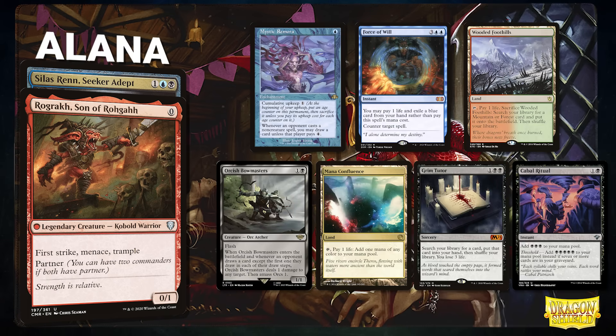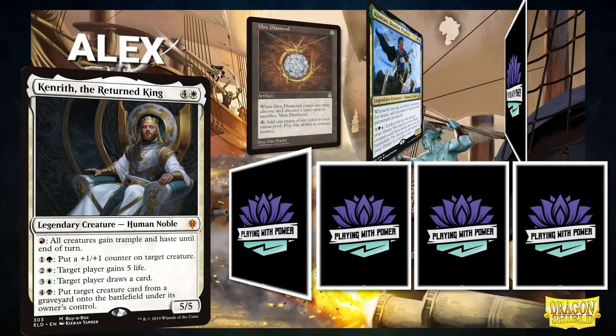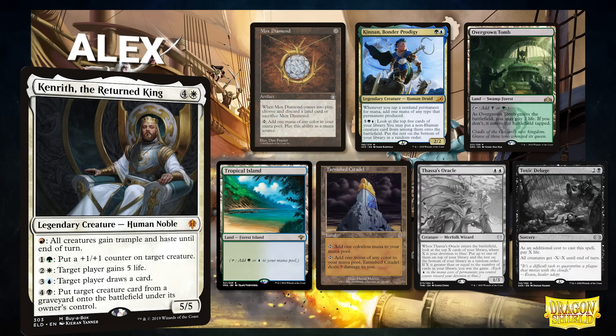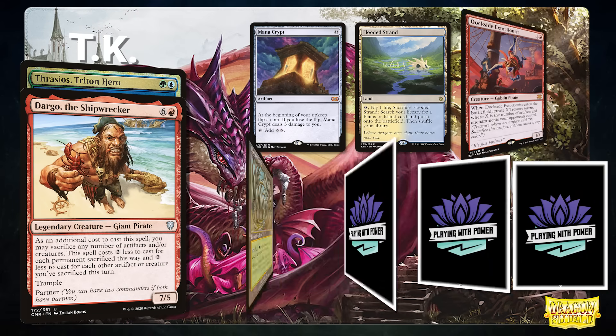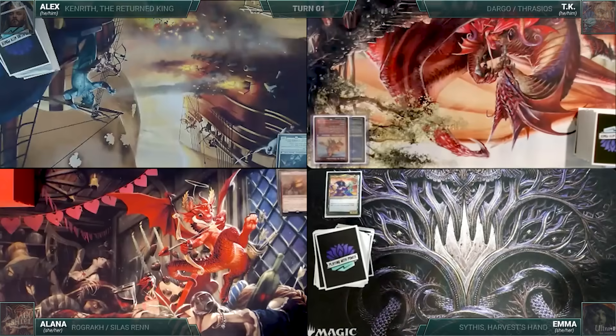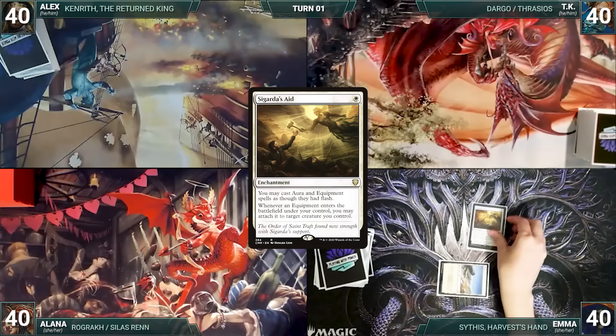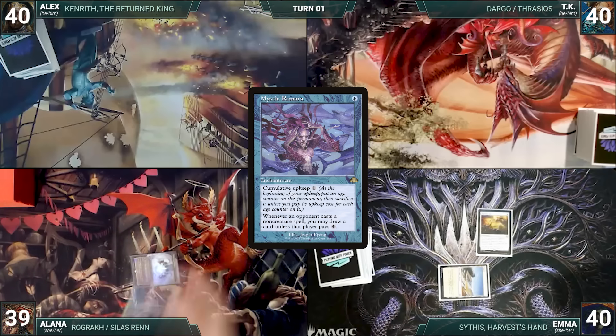In Game 3, Emma's opening hand contains Mystic Remora, Force of Will, Wooded Foothills, Orcish Bowmasters, Mana Confluence, Grim Tutor, and Cabal Ritual. Alex's opening hand contains Mox Diamond, Kin and Bonder Prodigy, Overgrown Tomb, Tropical Island, and Tarnished Citadel; his mulligans are Thassa's Oracle and Toxic Deluge. TK's opening hand contains Mana Crypt, Flooded Strand, Dockside Extortionist, Gaea's Cradle, Rhystic Study, Birds of Paradise, and a Delay. Emma starts — draws, plays Plains, and casts a Guard — then passes. Alana draws, plays Mana Confluence, casts Mystic Remora, then casts Rograkh Son of Rograkh.